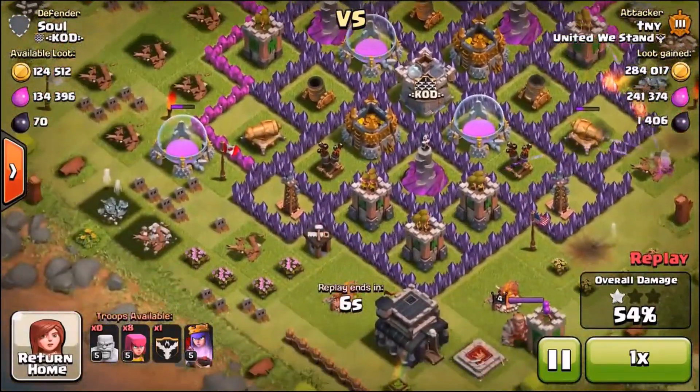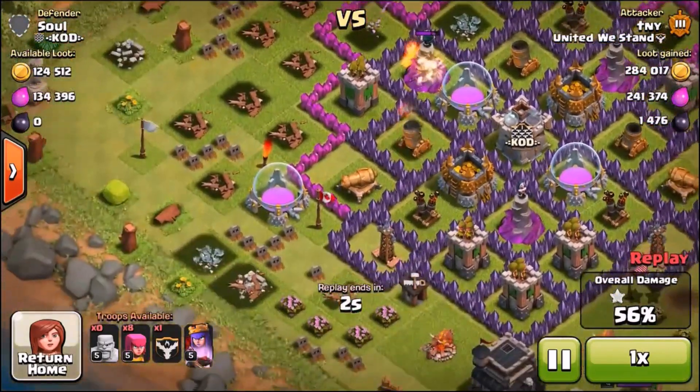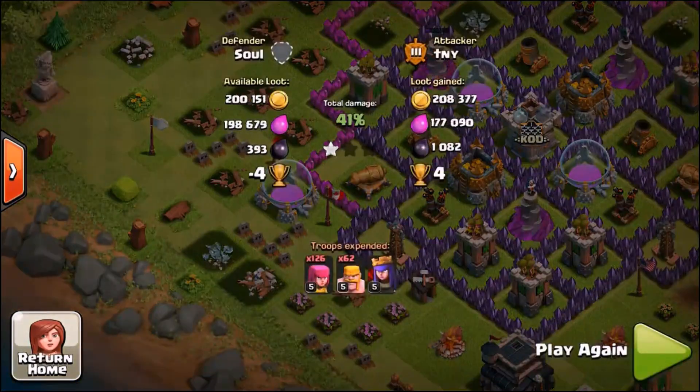The rest of his base has pretty much been cleaned up, and then the remaining loot inside of these four storages - there's a little bit inside of that one there. But this base is just so weird, why would you create a base like that? Having your Dark Elixir on the outside as well as your Town Hall is just stupid, it's counterproductive, and there's no reason why anyone should have a base built like that. We're going to go ahead and show you a replay of another one which is pretty much just as bad.